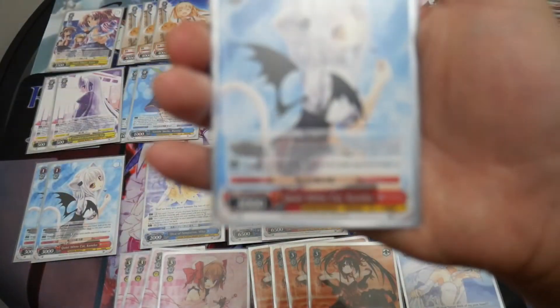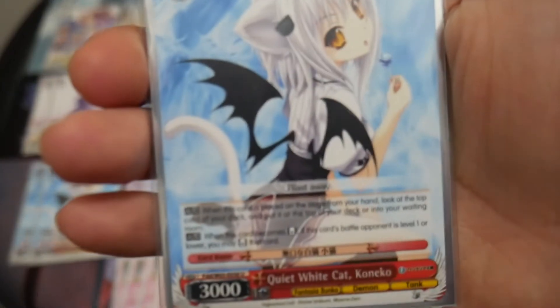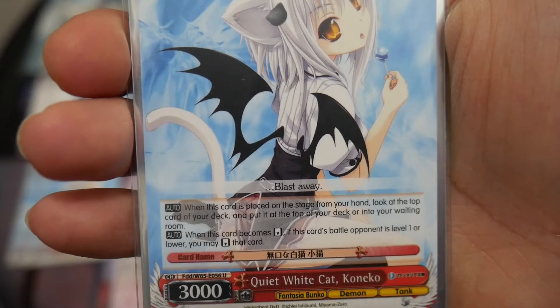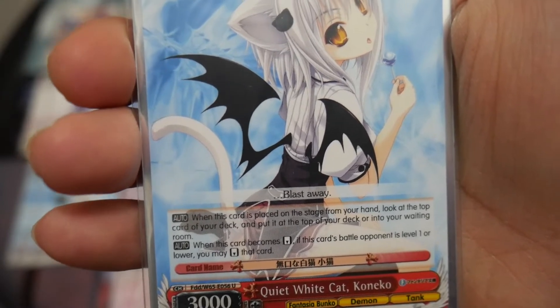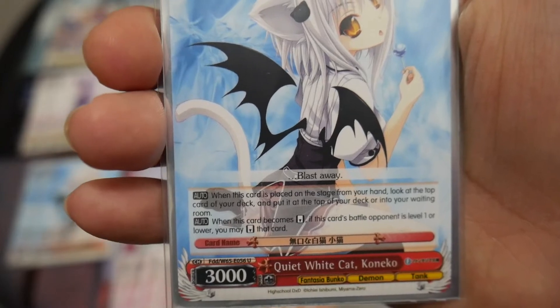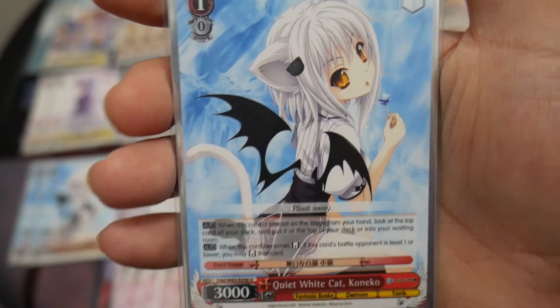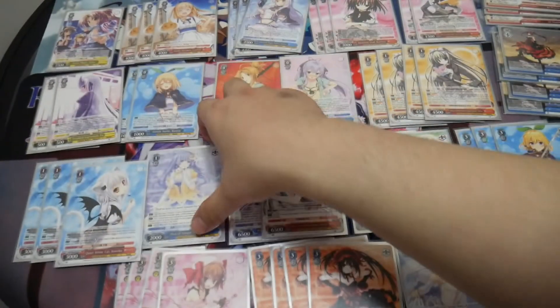The other level one I'm running is Quiet White Cat Quineco, at three copies. It has two effects. The first is when this card is placed on stage from your hand, look at the top card of your deck and put it on top or into your waiting room. The second effect is when this card becomes reverse, if the card's battle opponent is level one or lower, you may reverse it. So it's a level one bomber that has a top-check ability.